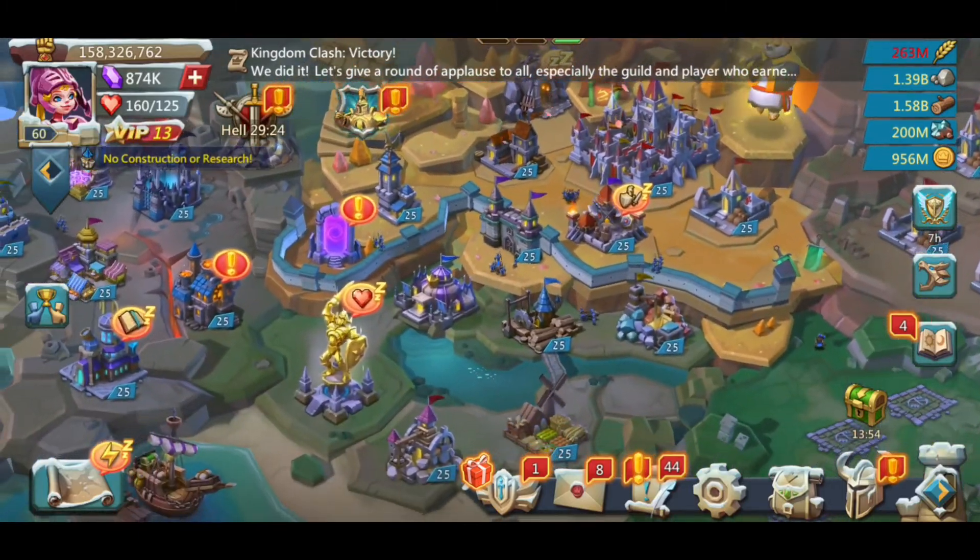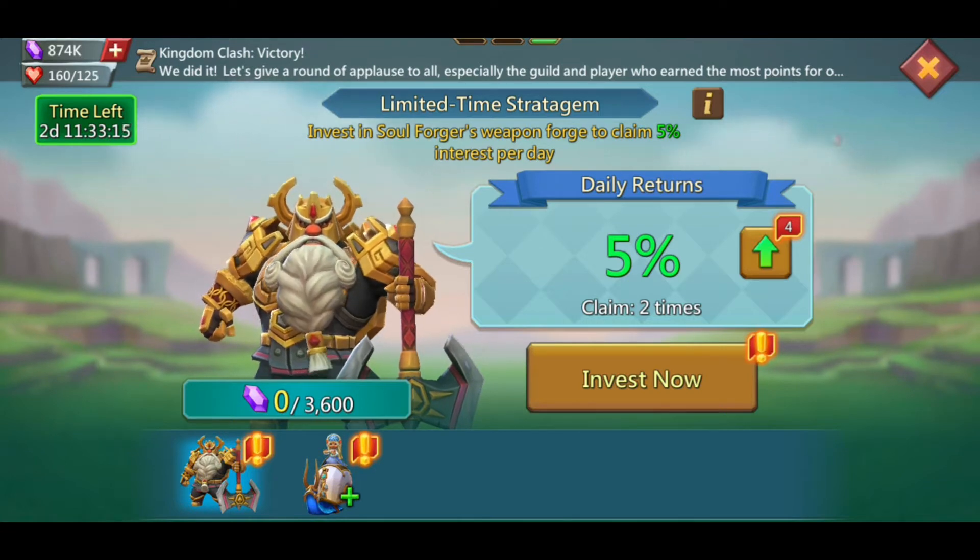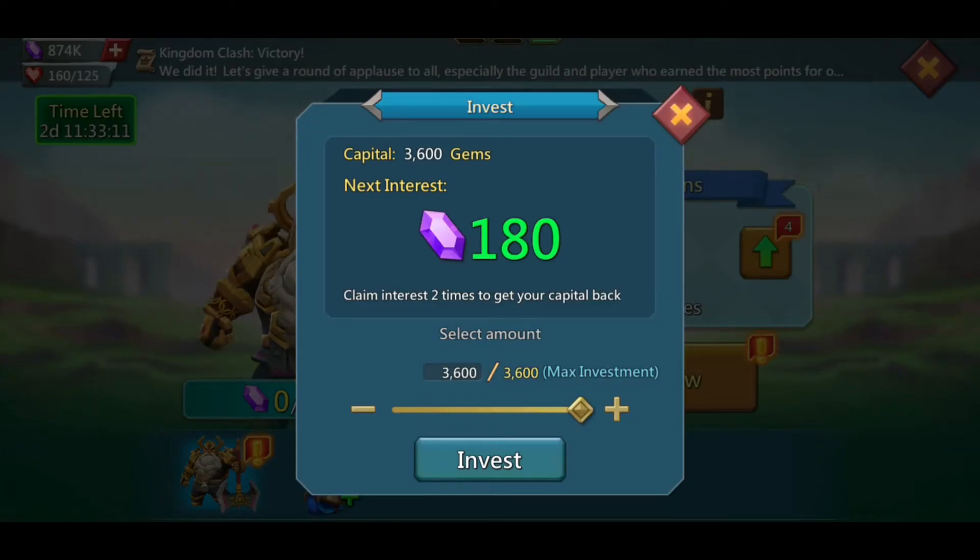Let's start with the investment feature — it's really rubbish. You have to invest 3.6k gems and claim it twice; if you run out of time you lose your 3.6k gems. Once you claim twice you get around 300-something gems back, so it's not worth it. You can get more gems by just hunting a monster. If you forget to log in and claim, that's 3.6k gems wasted — don't do it.